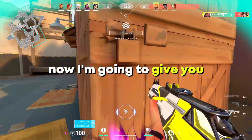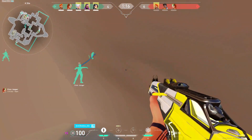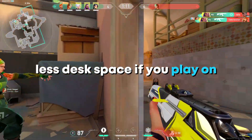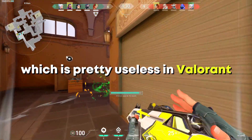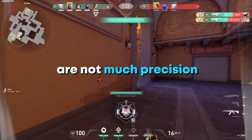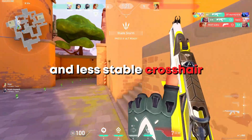Now I'm going to give you a comparison between high and low sensitivity, with pros and cons. The pros of high sensitivity are quick reflexes, less desk space if you play on a small mousepad, and 360-degree movement — which is pretty useless in Valorant. The cons of high sensitivity are not much precision, inconsistent aim, recoil control is more tricky, and less stable crosshair placement.